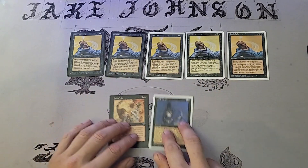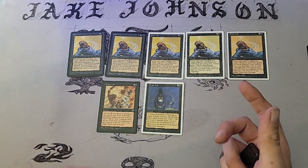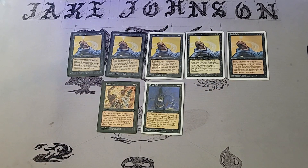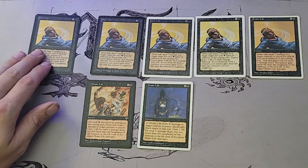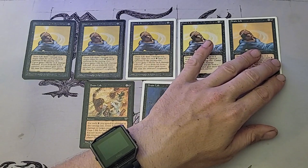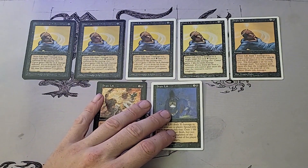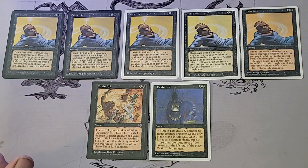So zooming in, we've got Alpha, Beta, Unlimited, Revised, Fourth Edition, Mirage, and Fifth Edition. The only sets I don't have are the International Edition, the Beatdown Box Edition, special release stuff, and FNM promo. The International Edition also includes the Collector's Edition and the giant oversized card, but I don't really count those. The graduation from Alpha through Fifth Edition — the last set that released Drain Life — covers a lot of ground.